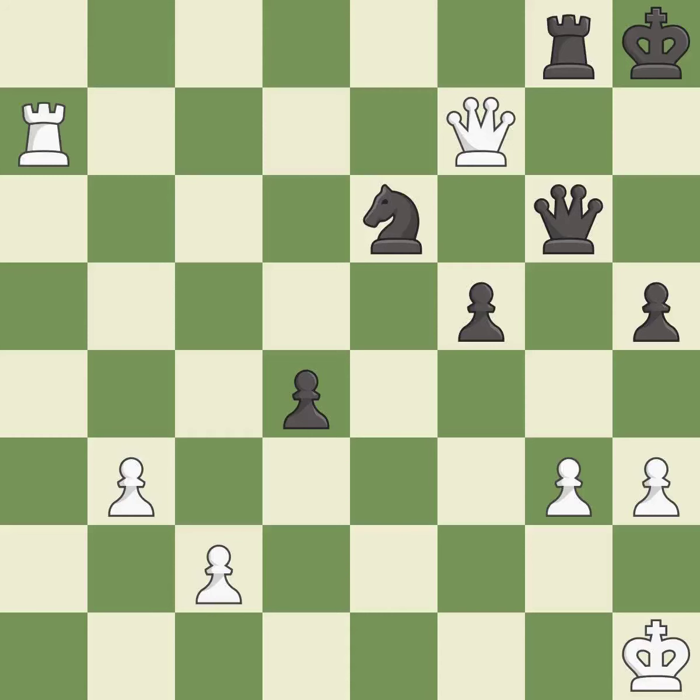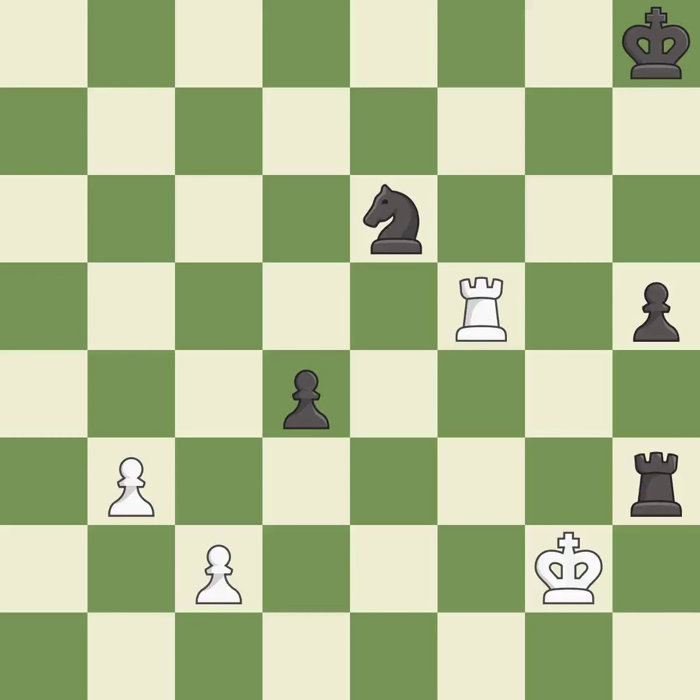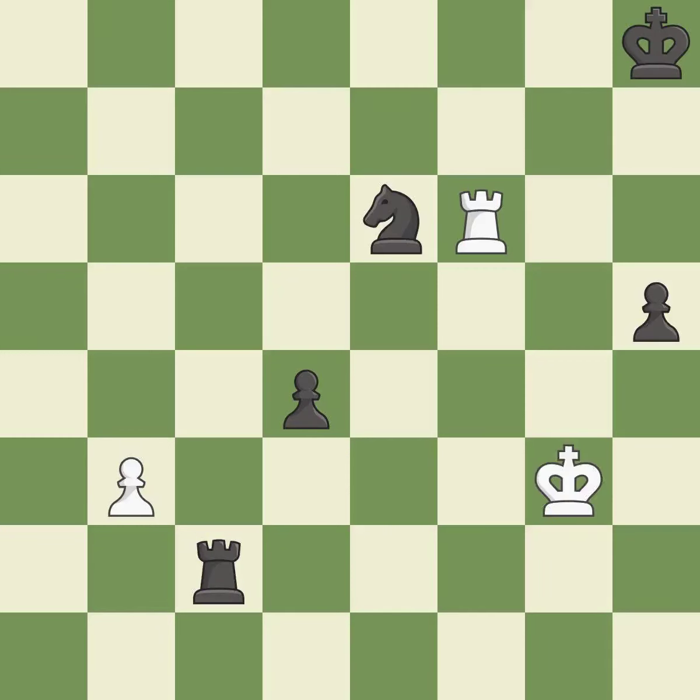This misses an opportunity to threaten checkmate — it is an inaccuracy. That's not a mistake, but it's not the best move either — it is good. Takes back — it is best. This makes a passed pawn, meaning no opposing pawn can challenge it on its way to promotion — it is best. Right on target — it is best. This defends the attacked pawn — it is best. This evades the check from the rook — it is best. This moves the rook to safety — it is best. This is a fair move. That pawn was free for the taking — it is best. This steps away from the checking rook — it is best. This threatens to win a pawn — it is best. This steps away from the checking rook — it is excellent.